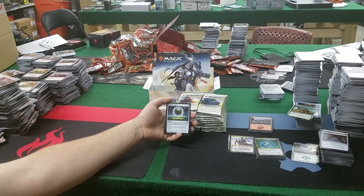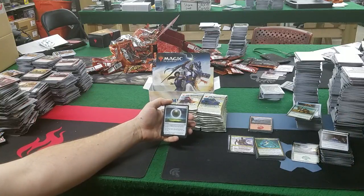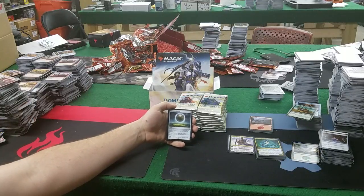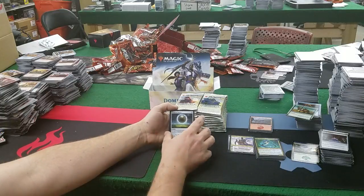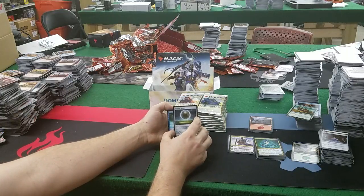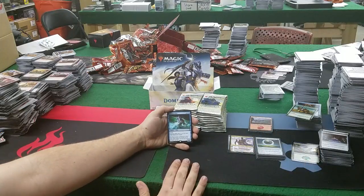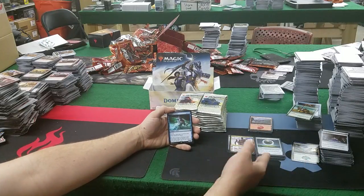The best uncommon right now — Damping Sphere! 2 mana artifact: if a land is tapped for 2 or more mana, it produces one colorless instead; and each spell a player casts costs 1 more for each other spell that player has cast this turn. Goodbye Gaea's Cradle, goodbye Tolarian Academy — all of which are legal in standard right now.